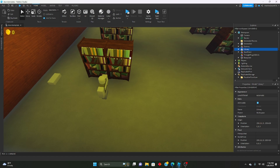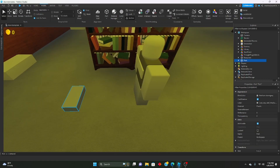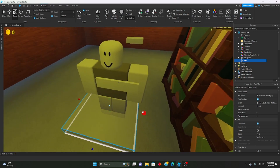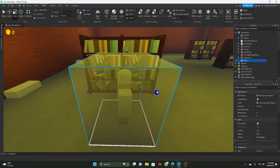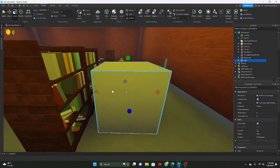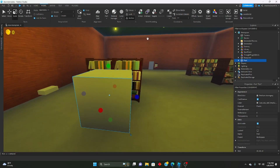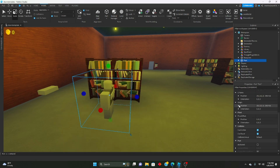First things first, we're going to make a part — this will be our hitbox. You can make it however big you want. Next, make sure it's unanchored, set it to whatever color you want, set the transparency to 1, set Can Collide and Can Query to false, but make sure Can Touch is set to true.